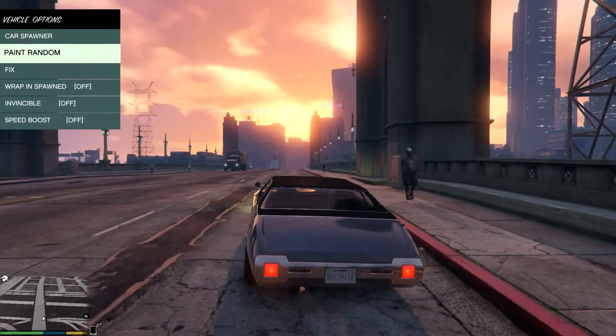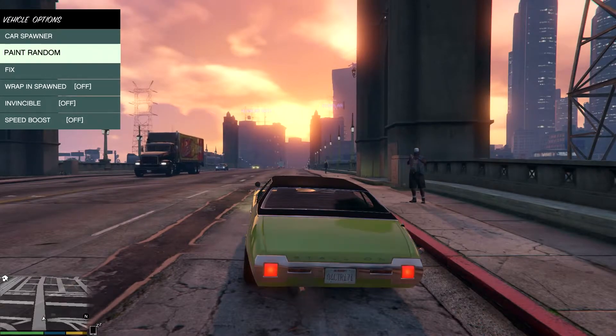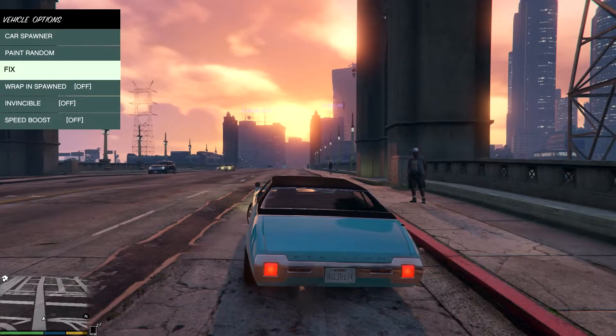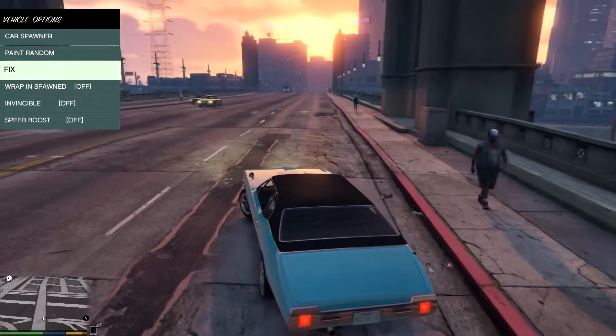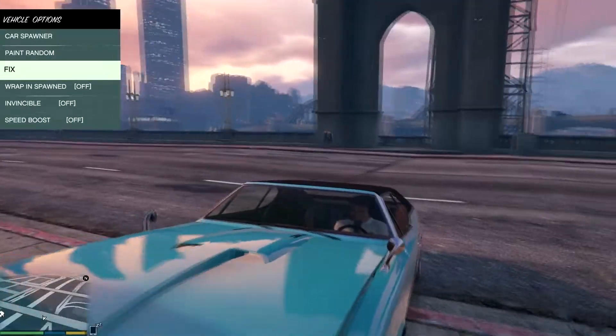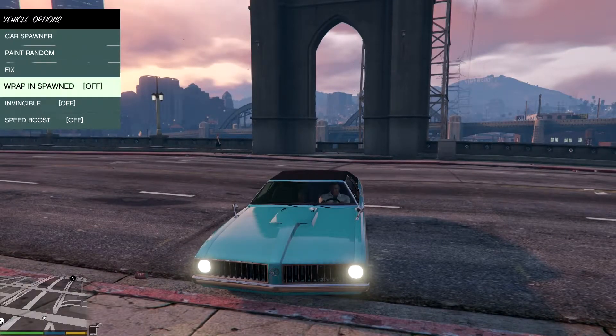So now I'm going to quickly look at the paint — the color. You can change the color of your car without even going to Los Santos Customs. You can also fix your car. So if I've damaged my car — let's crash it — the front is damaged. Now I'm going to fix it and there you go, that's how you fix it.